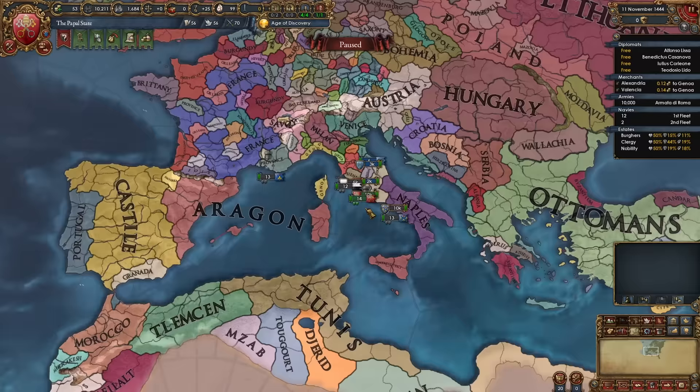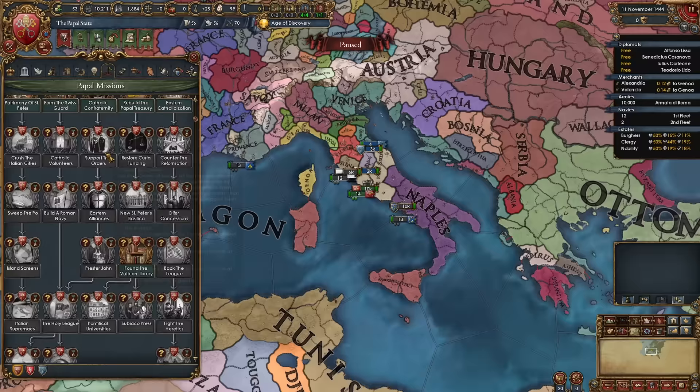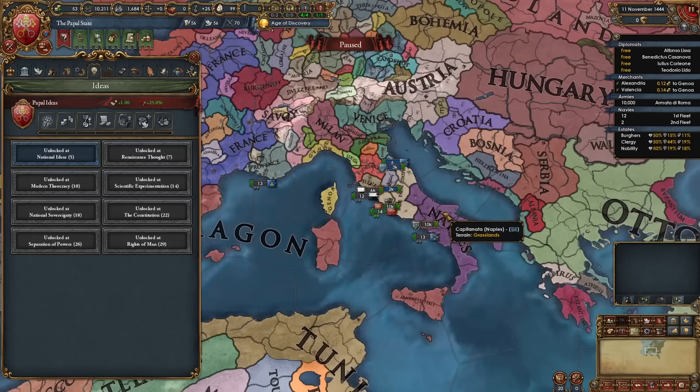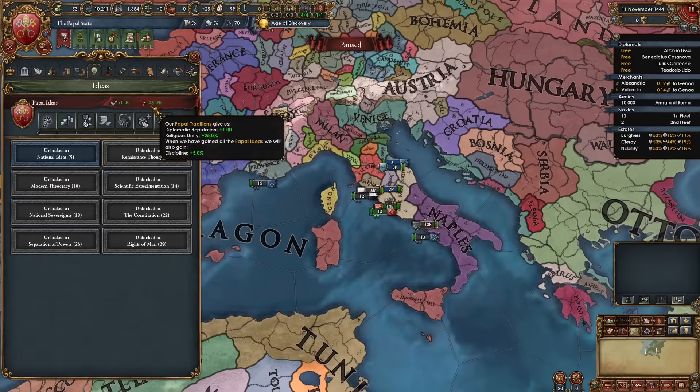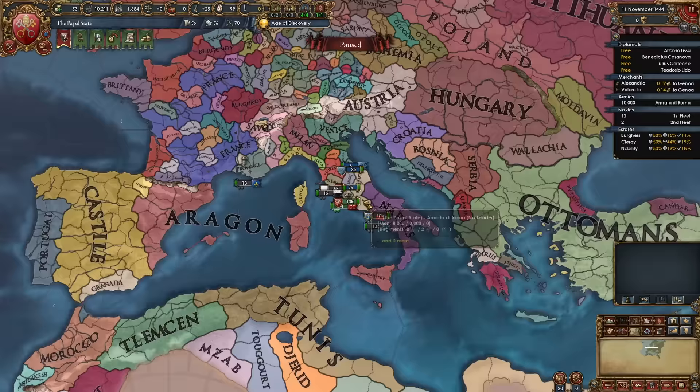We start with the Papacy tier 1 government reform, giving us plus 1 tolerance of the true faith, and prestige per development from missionaries along with clergy influence. The Papal State has amazing missions focusing on conquering all of Italy, forming the Kingdom of God, and boosting Catholicism relations across Europe. Our national ideas start with plus 1 diplo rep and plus 25% religious unity, finishing with plus 5% discipline. In between we get tolerance of the true faith, plus 20% national tax, minus 1% prestige decay, minus 25% fabricate claims cost, production efficiency, free diplomatic policies, and more aggressive expansion reduction.